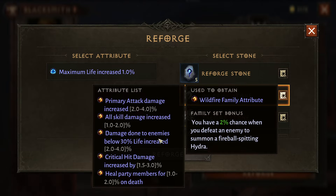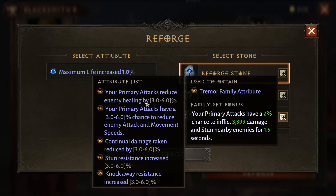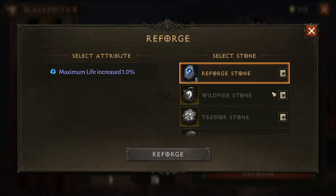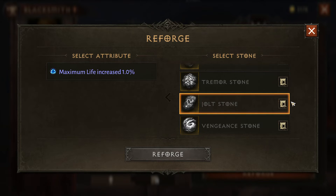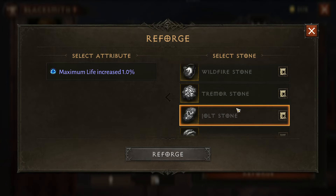It's really random. You have a list here of all the ones that that stone will give you, and it is 100% random which one you're going to get. You may have to re-roll four, five, six, seven, eight times to get whatever attribute you're actually looking for.